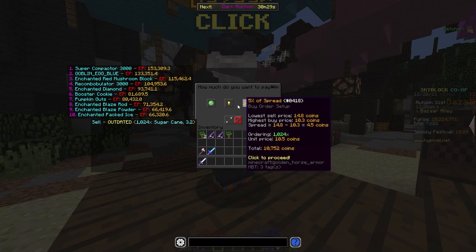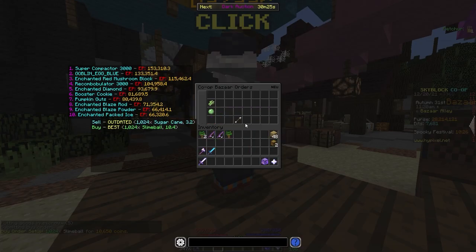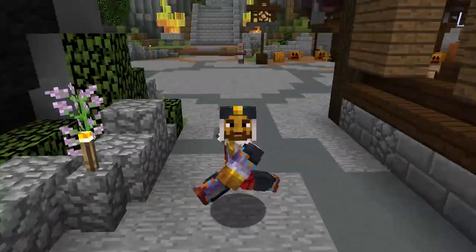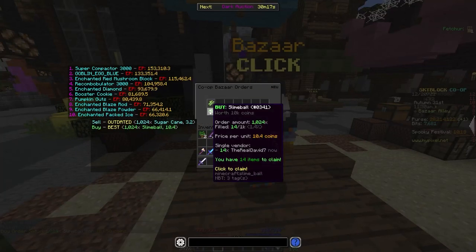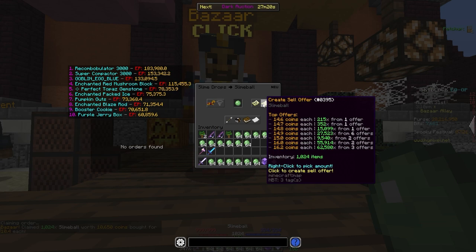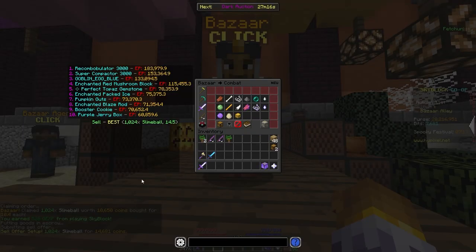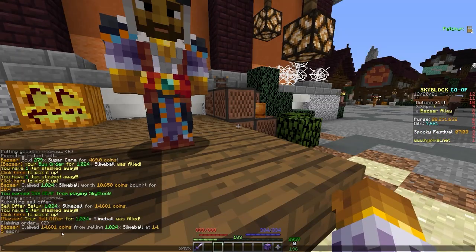Let's buy a bunch of them for 10,650 coins — 1,000 of them to demonstrate. We just need to wait for that order to fill, which should not take long at all. Once filled, we can resell for a pretty decent margin. We go in and claim that slime, resell it for 14.5 coins, and boom — we just made about 4,000 coins from basically nothing, and they just all sold.